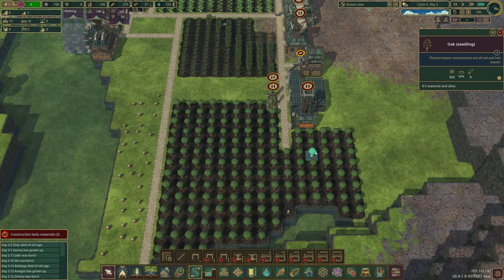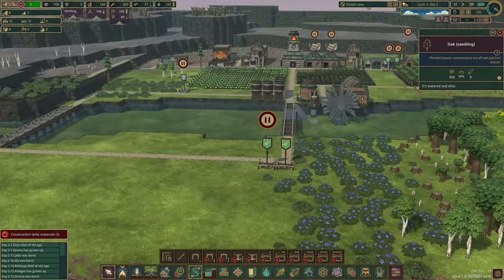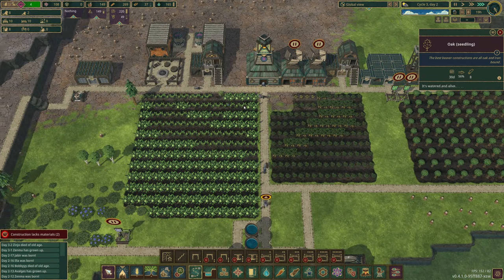Look at this — some of these trees are going to be done soon. So before the next drought, we're going to have all the wood from there so we can carry on and focus on our next big priority here, which is going to be awesome.